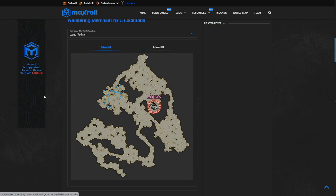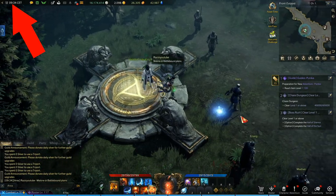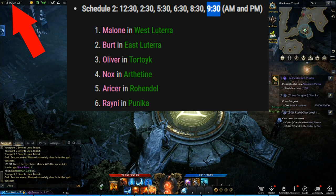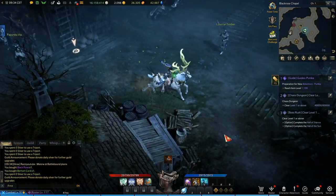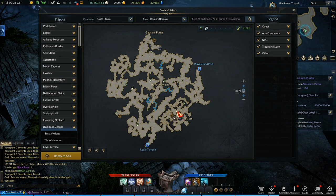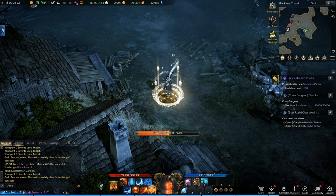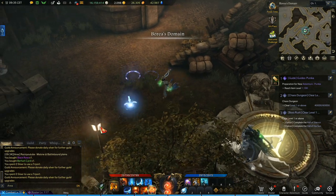When I want to engage in this content, this is how I do it. I first check the server time in game at the top left of your screen. I then check what wandering merchants will spawn next and set up all of my characters on different continents and wait for the wandering merchants to spawn. I then start to go to all of their possible spawn locations to eventually find the wandering merchant, chase the card and the rapport item, and move on to the next one.